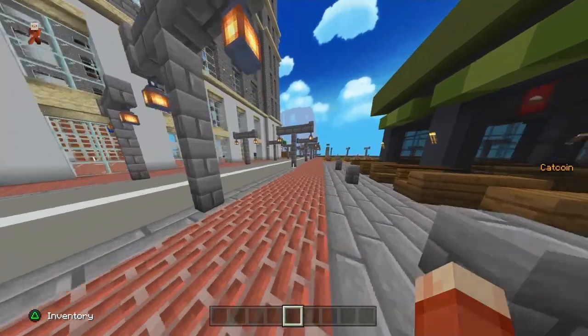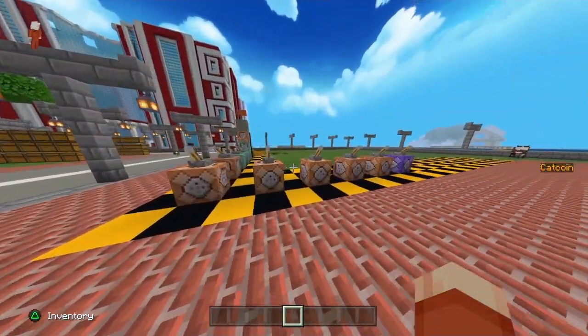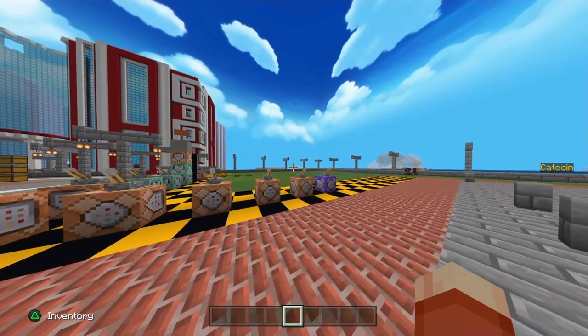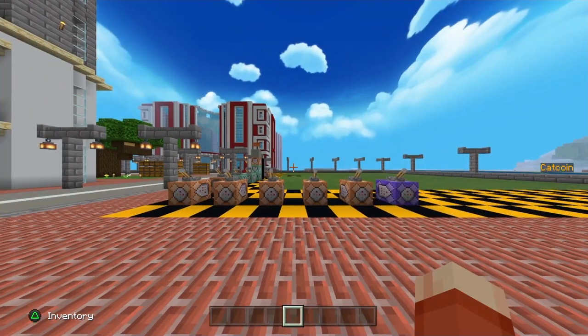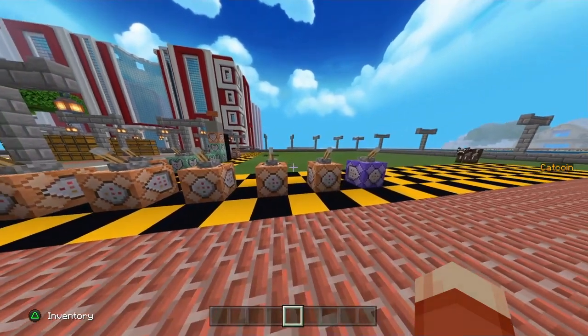First of all, this video is for those who have a scoreboard in their worlds already. So if you would like to add a scoreboard to your world and don't already have one, I'll have a link pop up on the top right-hand side of the screen — a link to my previous tutorial covering exactly how to make a custom scoreboard easily in your Minecraft worlds.